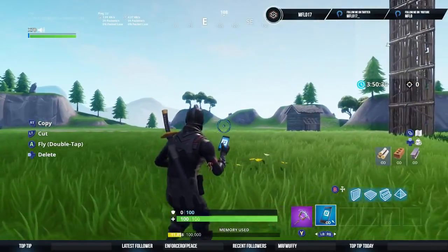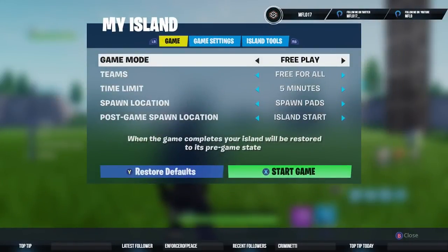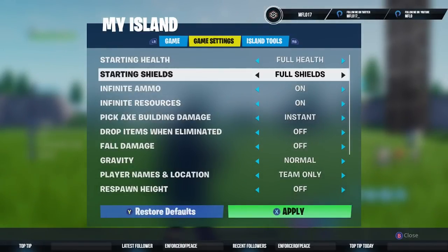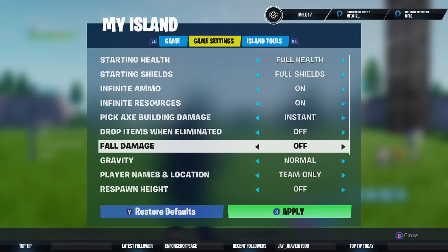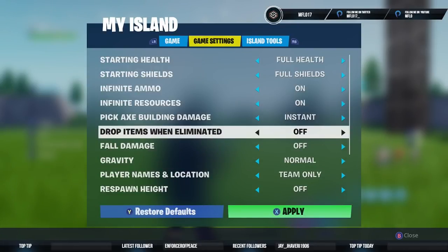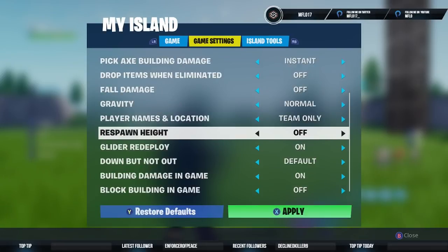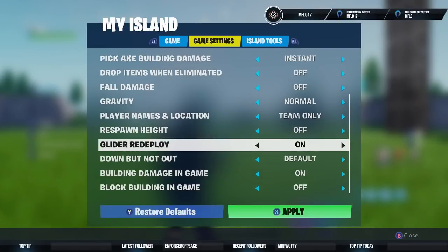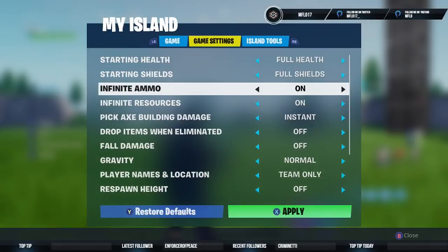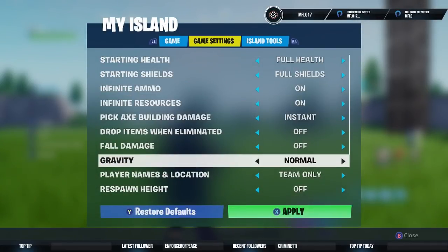First thing you're gonna want to do is go into your settings, go to My Island, and make sure your game settings are exactly the same as mine. Some of the really important ones: fall damage off, normal gravity, don't drop items when eliminated, and respawn height has to be off - that is very, very important. Those are the most important ones.